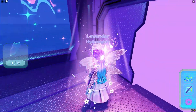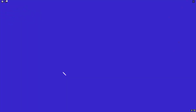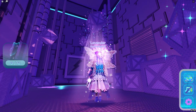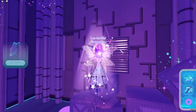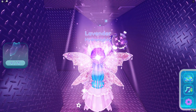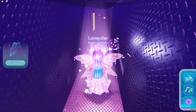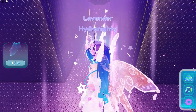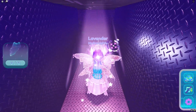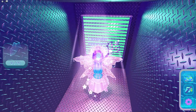You'll be teleported here, and from here you're going to go to the first door on the left, press enter, then you'll be teleported to this area. From here you're going to go to the right and enter this vent. Once inside, make a left at the first turn, then turn right, then turn left, then turn right again, and the first shard will be right there.